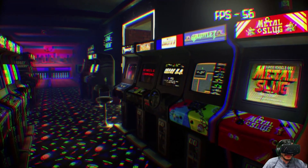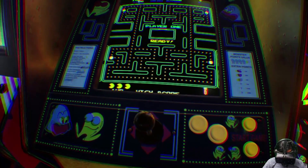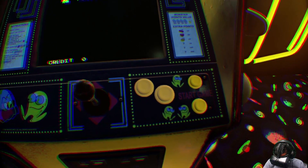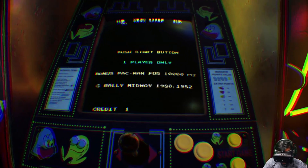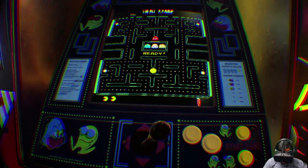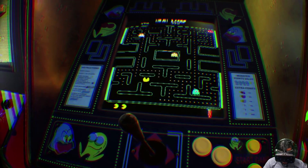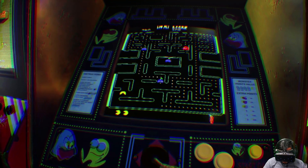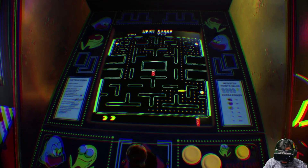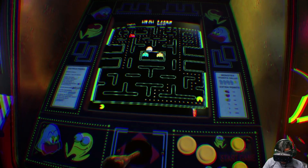One of my favorite things about the arcade games themselves is that they're pretty realistic — like if I walk up to Pac-Man and start playing, when I press buttons you can see them moving. I can see what buttons I'm pressing to start, which is actually really cool. Watch when I move the joystick — it actually moves the joystick in the game, which is really cool. I'll spare you my rather poor Pac-Man skills. As you can tell, I'm not that great. It's also different to play with a stick, but I'm sure I'd get used to it after a while.